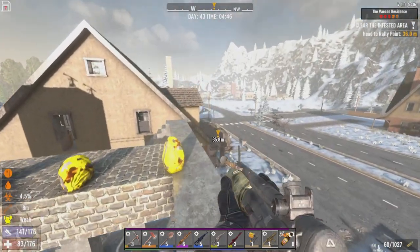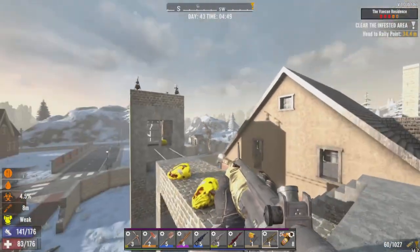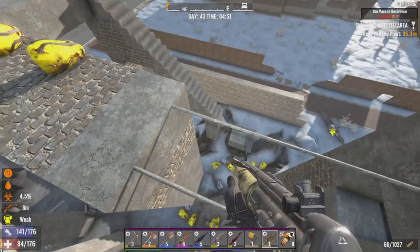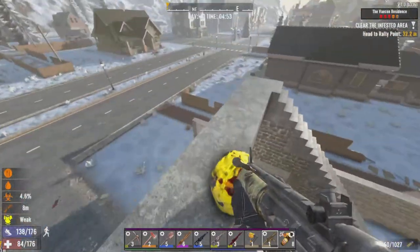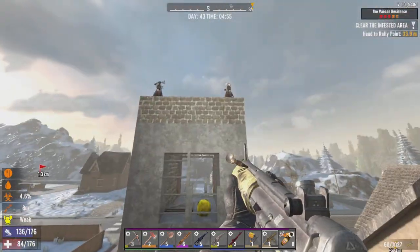What's going on everybody, it's Middle Bro back with day 43 of the New Era playthrough, picking up fresh off of horde night. We are hot and heavy after that — it was a pretty successful horde night. There's a little bit of damage but nothing too catastrophic from the horde. We got a ton of loot though, let's take a look at it.